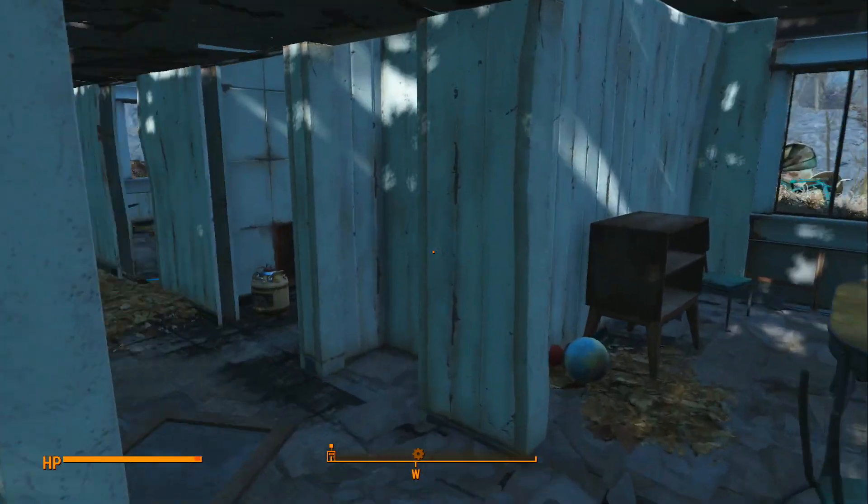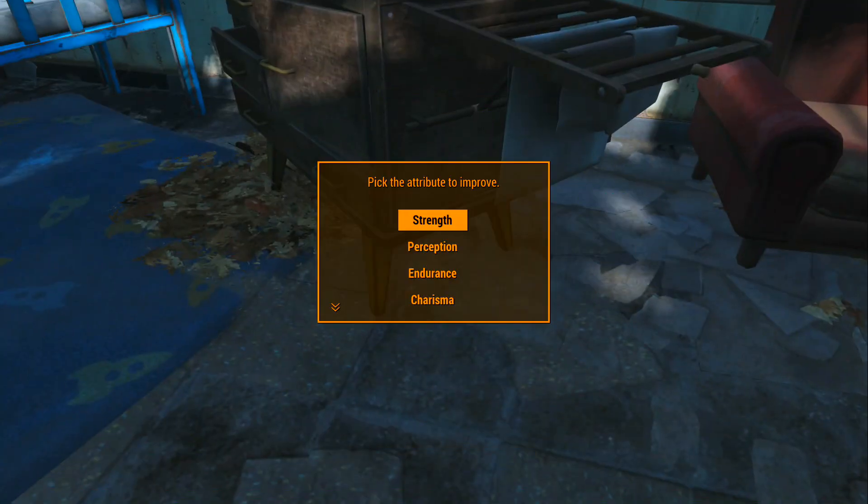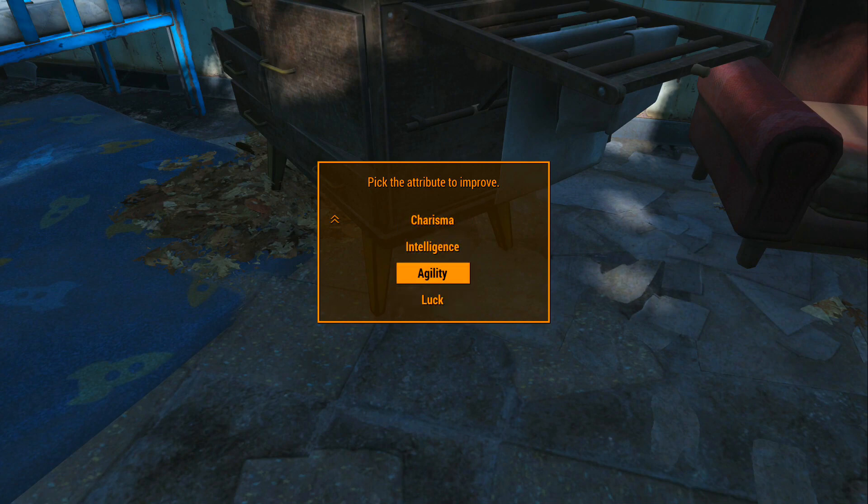Go inside the baby room and underneath one of the cabinets there will be a book called 'You Are Special.' The very first time you pick up this book you'll get one point to put in your SPECIAL. Right now I'm just going to put it in Strength.